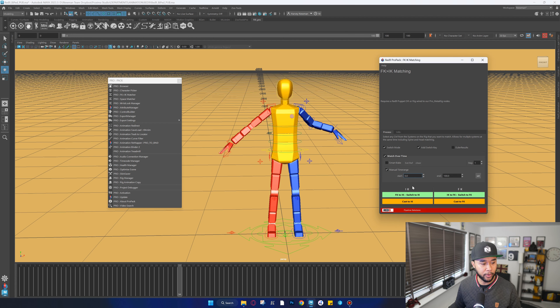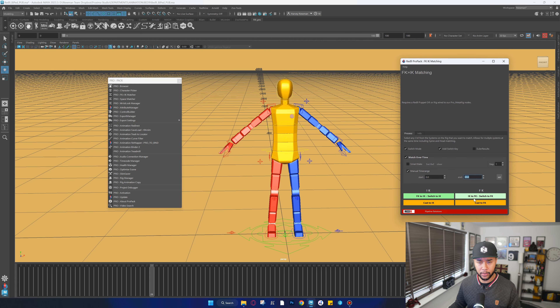The FK/IK Matcher does essentially the same thing as the character picker's IK/FK switch, but through frame ranges. You can specify that from frame 0 to 20 you want FK, and from frame 20 onward you want IK, then just click the switch button and it's done. It depends on the animator — I personally prefer the character picker, but if you like having a dedicated window to click buttons as you work, Red9 has you covered.